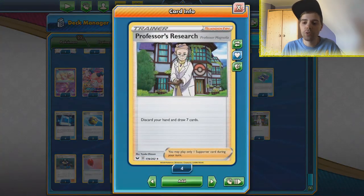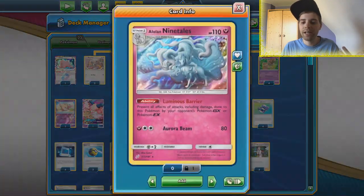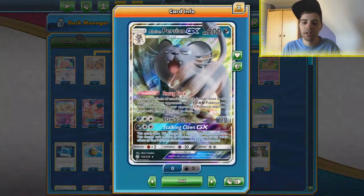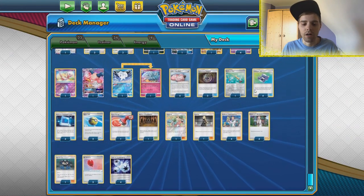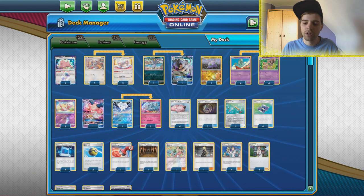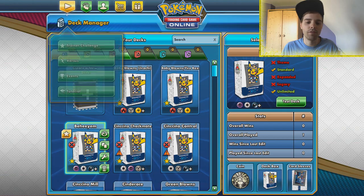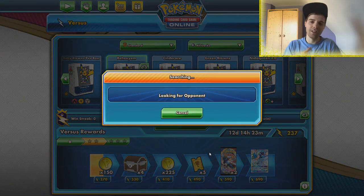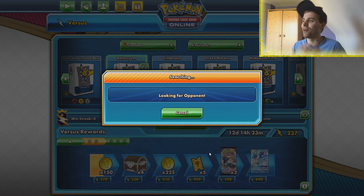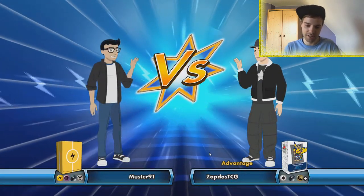For supporters we have Elm's Lecture and Professor's Research. We have one Ordinary Rod to save ourselves some puzzle pieces because there are a lot of one-offs: a 1-1 Ninetales line, a 1-1 Persian line — although we can still rely on Ditto Prism Star to evolve into every Stage One we have in our deck. We only have four energies and that should last us through the game, because after using Mysterious Noise every energy gets shuffled back in together with Behem.